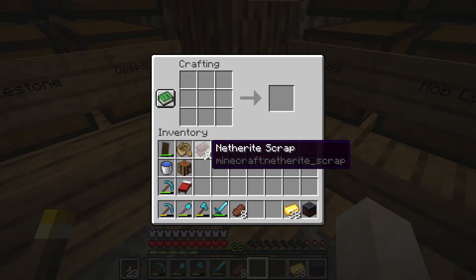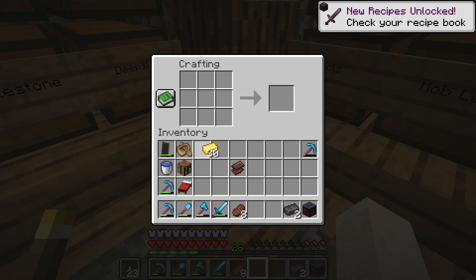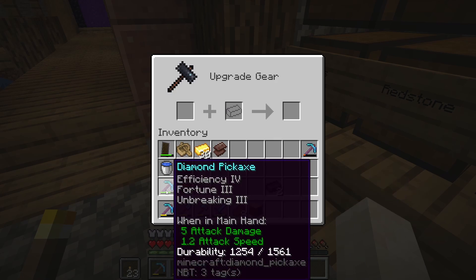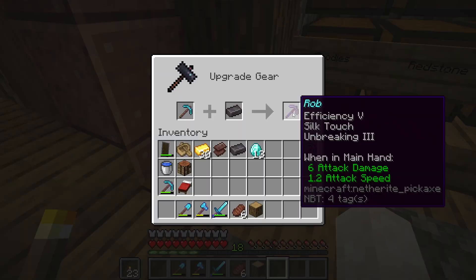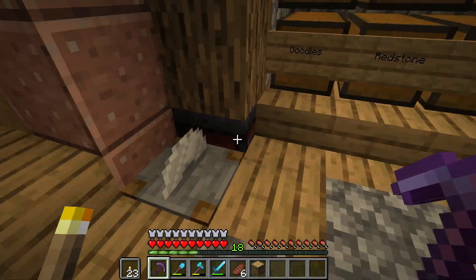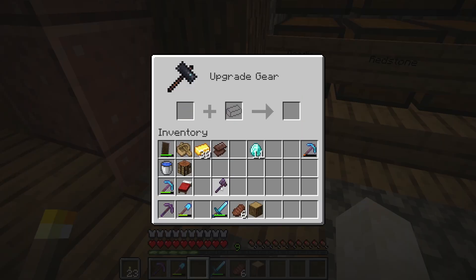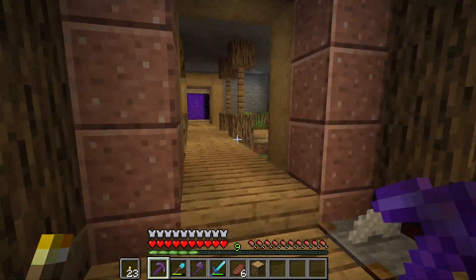We're back at the house. Let's make our first netherite ingots. I made a smithing table and placed it. The two things I want to upgrade are my pickaxe — but first let me repair it — and then there we go, our first piece of netherite gear! Look at how amazing it looks. And the second thing is my axe — let me repair it first too — and now we have a netherite pickaxe and a netherite axe. That's pretty nice!